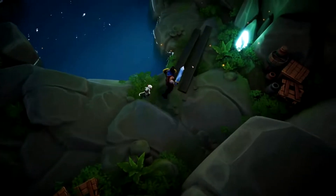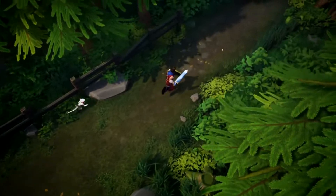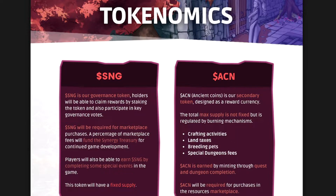We're going to take a look at the tokenomics, because that is a major part of any crypto or Web3 game. They're running a dual token economy. SNG is the governance token with a fixed supply, used for marketplace purchases and other things, with a chance to earn some in-game — though I'm assuming it will be either hard, rare, or both. Then there's ACN, or Ancient Coin, which is their reward currency or in-game token. It does not have a fixed supply but is constantly being burned via crafting, breeding, taxes, and dungeon fees.